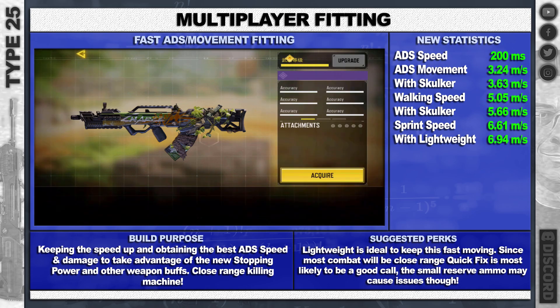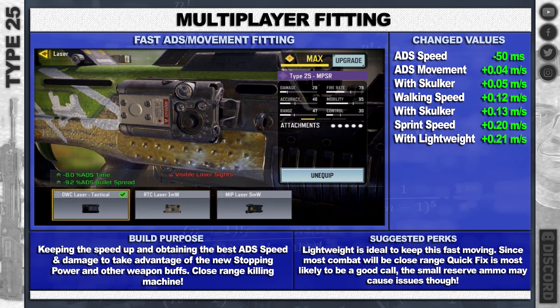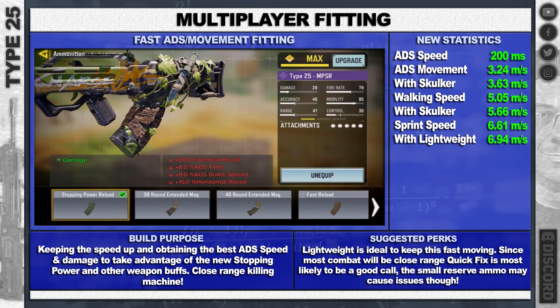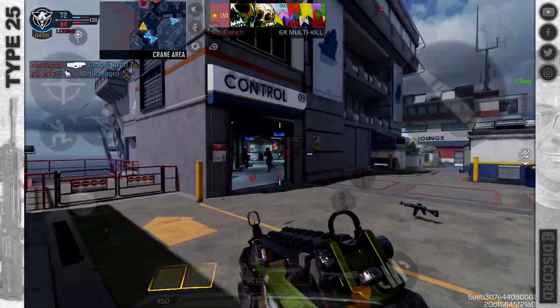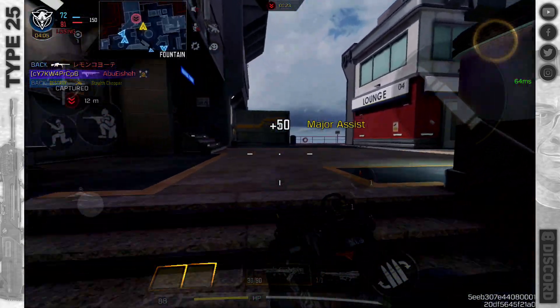For the multiplayer fitting I've gone fast. This isn't much different from what we used to have: MIP light barrel, short combat stock, laser, tactical, granulated grip tape, and of course stopping power reload. With the changes to stopping power reload it is brilliant now — ADS speed down to 200 milliseconds, absolutely amazing. I like to keep Lightweight with this to keep that speed up; with Lightweight we're just shy of seven meters per second.